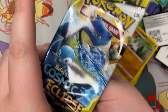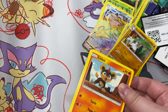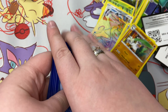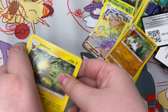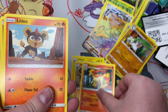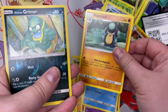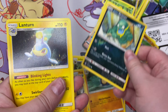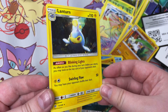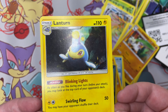On to Cosmic Eclipse — I mentioned before, I love that artwork. There are two goodies on there. Alolan Raichu, Jolteon, Panda, Rampardos, some fat toad guy, Lanturn, and another rare Lanturn. That's it — another rare Lanturn, but again I really like Lanturn so I'm happy with that.